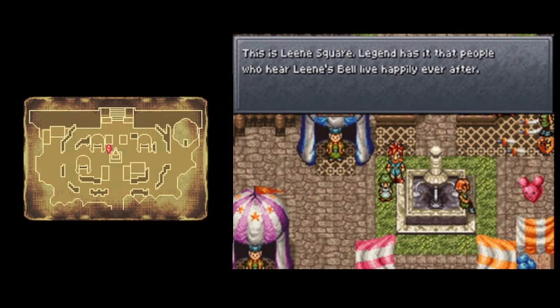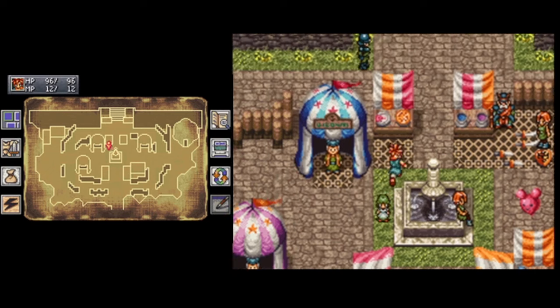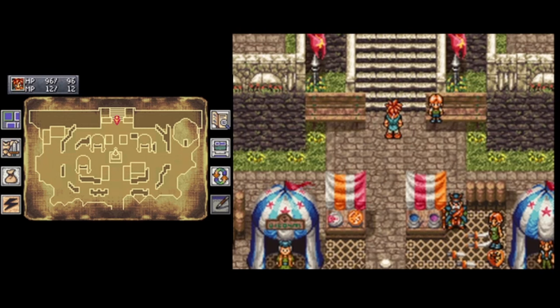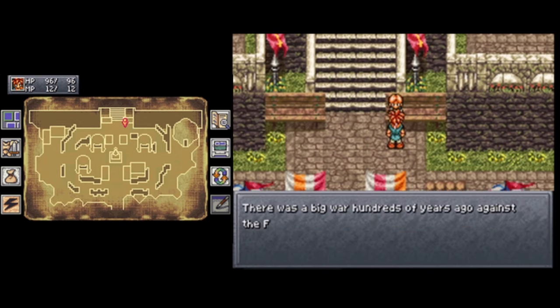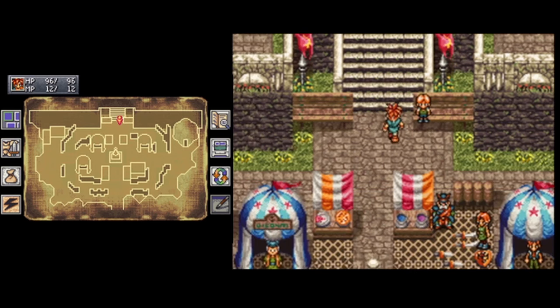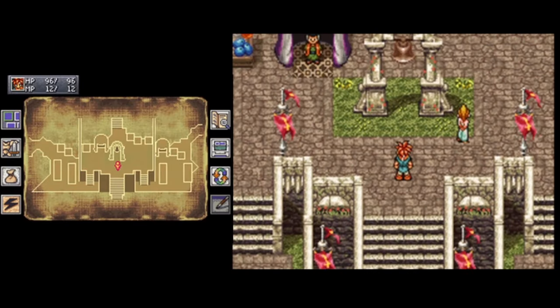This is Lean Square. Legend has it that people who hear Lean's bell live happily ever after - that's how it opened the game. I hear Luka and her father have put together another crazy invention. I just hope it doesn't blow up again like the last one. There was a big war hundreds of years ago against the Fiend Lord's armies.